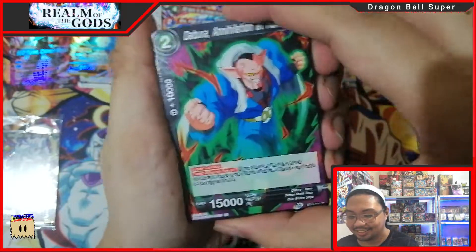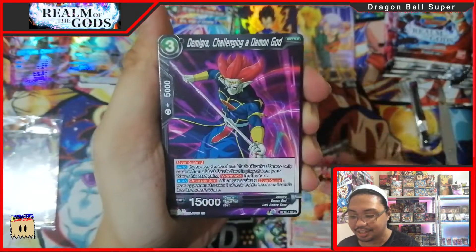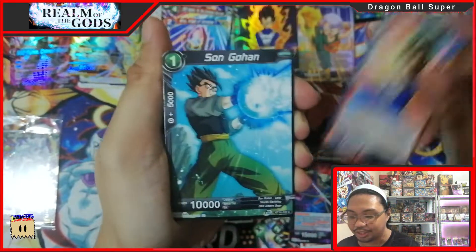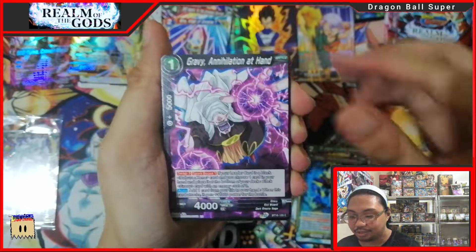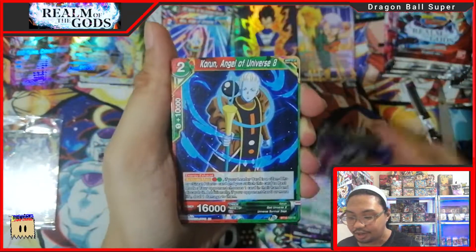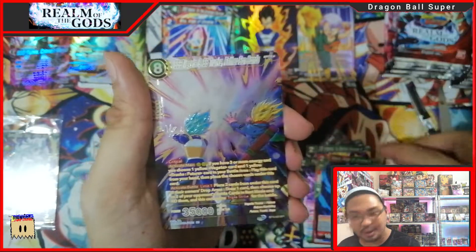Especially if this is an SR pack. Come on Debura! Great — Leader number seven, Migra Vegeta, Son Gohan, SSG Vegeta, Zamasu, Gravy, Frost, Kaurun. Oh, and an SPR! No foil — nice, an SPR!